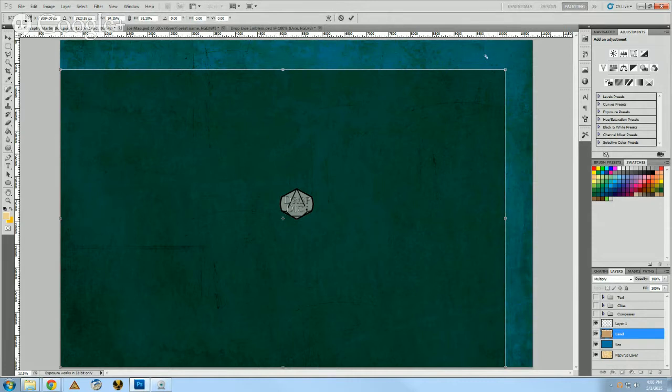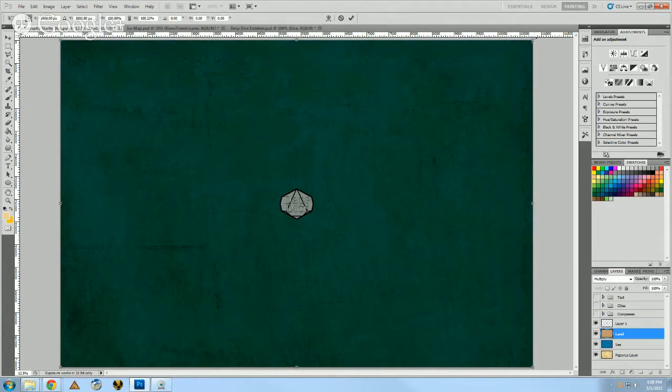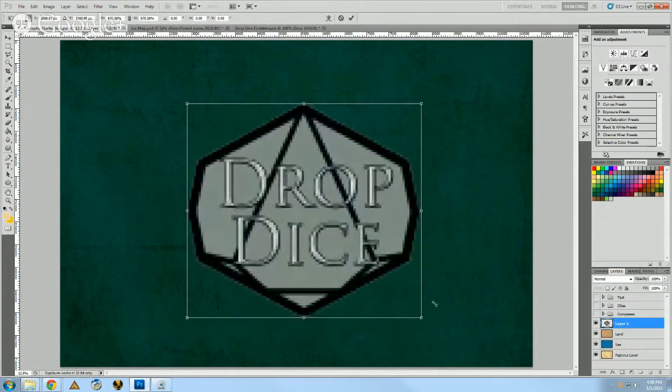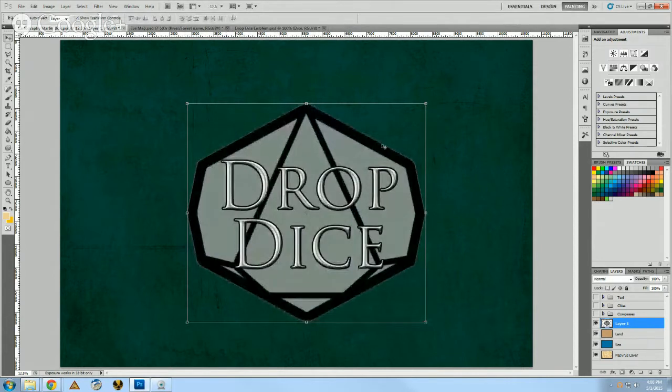Let me take my land layer and shrink it down a little so you have a quick idea. You've got the sea color which is this rich blue, and then the land color which is kind of an off color. There's a little more to it, and I'll show you the tricks to make this land color actually look more like land. I want to make a country shaped like my Drop Dice logo — it's going to be Detenia, the land of adventure.